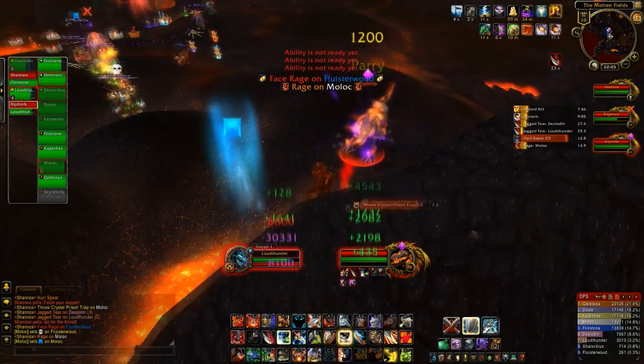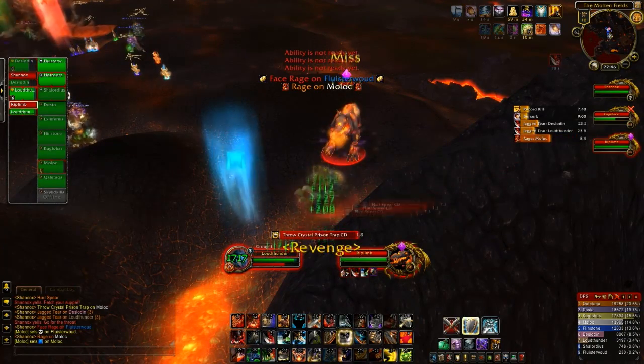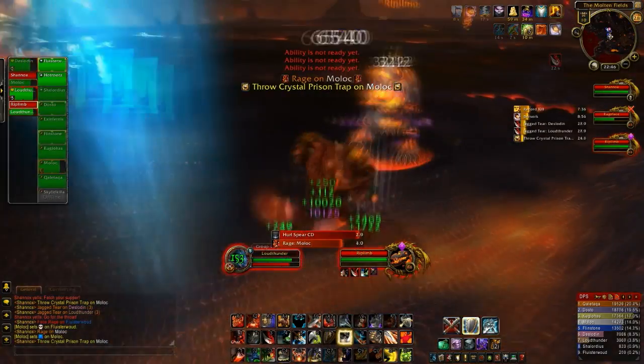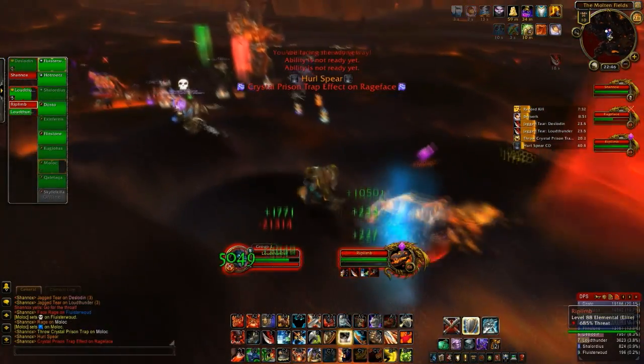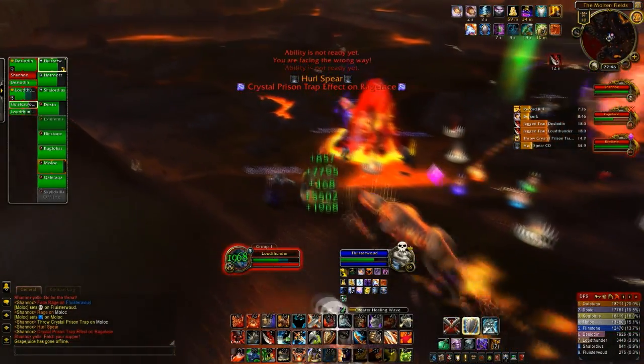The important thing to note is that Shannox has two adds: Rippling and Rageface. Rippling you want your other tank to be tanking — that is exactly what I'm doing in this fight. He will start to apply a debuff called Jagged Torr on the tank, and it's really important that you find a way to reset the stacks on this debuff, which I'll go through in a few moments.